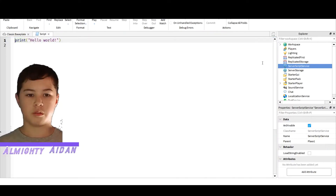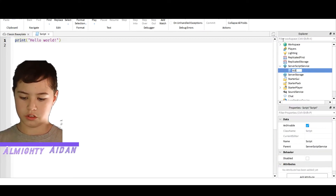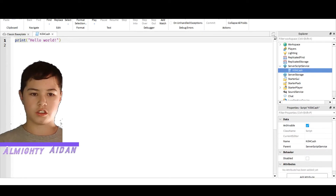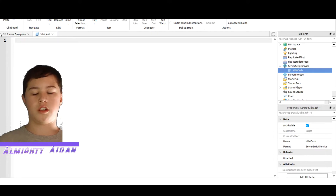Go to Script. Once you add in a script there, just call it Kill4Cash. You can call it whatever you want, but I like to call it Kill4Cash just so it's nice and organized.